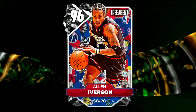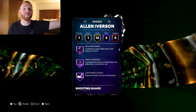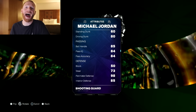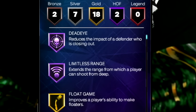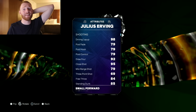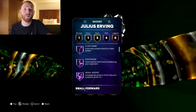First, we have Allen Iverson — he's short, but his stats look very good and he's got four Hall of Fame badges including some very fun ones. Next, we have a 96 overall Michael Jordan, and his stats look absolutely crazy. His Hall of Fame badges are Deadeye and Limitless Range, which I did not expect. Then next up we have Dr. J — this card looked pretty good, only a 69 three which was disappointing, but four Hall of Fame badges including some good gold ones.